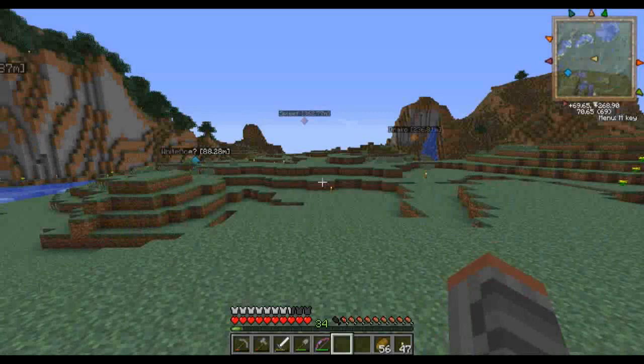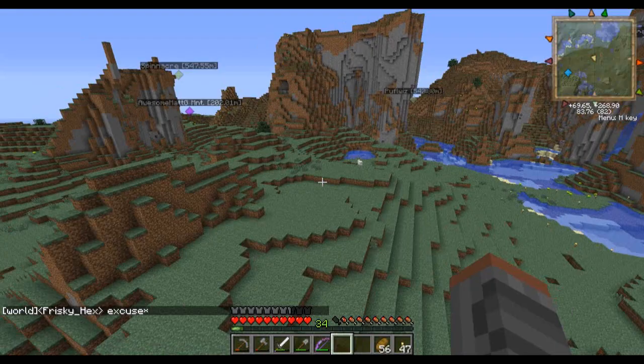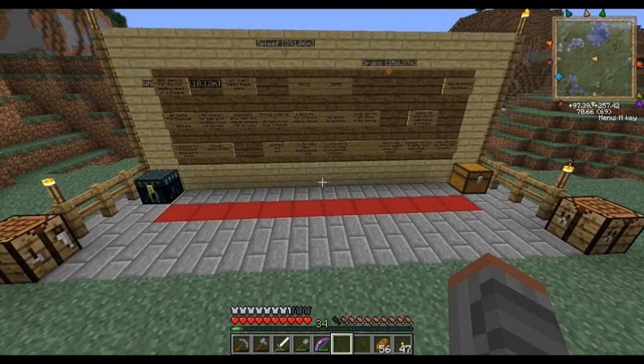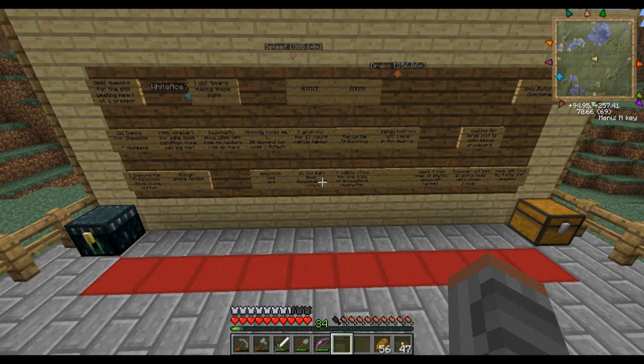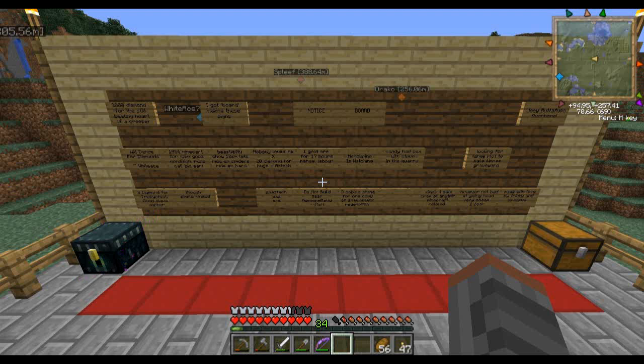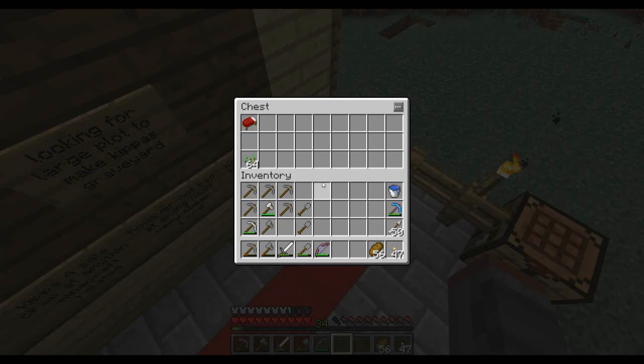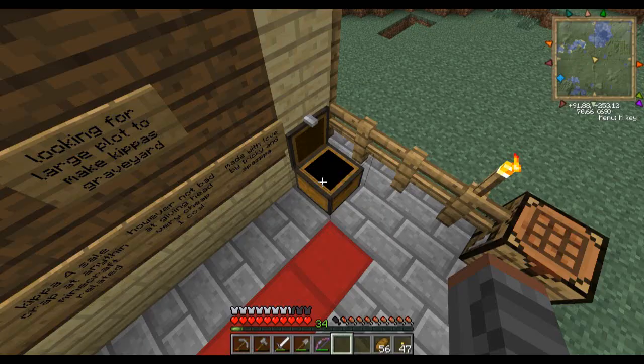Hey everybody, AwesomeAdG here, and today we're going to have a new server update video. We're starting here at the spawn point, and right next to the spawn point we have recently built a bulletin board, which is nice. Most of the things on the bulletin board right now are completely ridiculous — we just kind of lost track of stuff. We also put an Ender chest here because we had somebody leave, and some seeds in a bed for any new players.